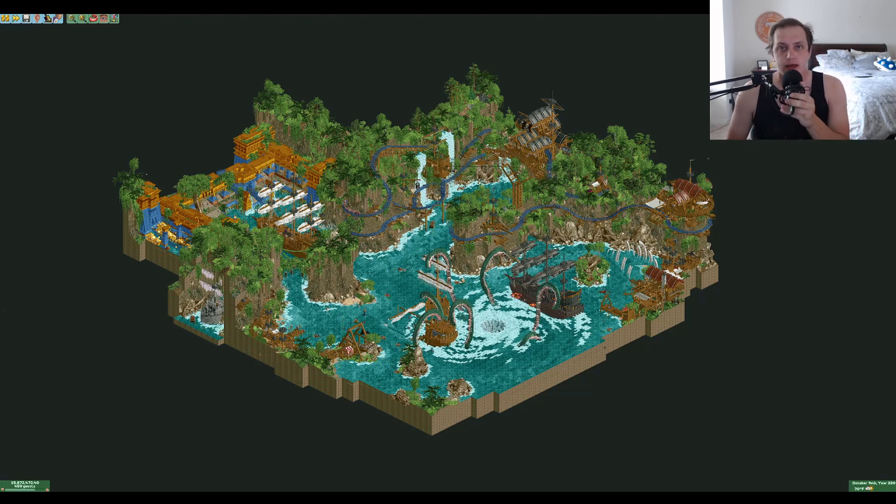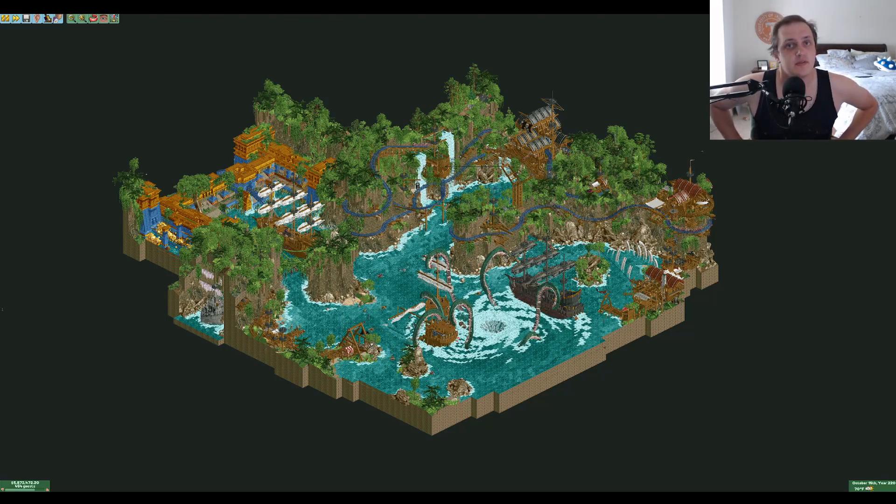All right, hello everybody, and welcome back to Maverick's Head to Head 9 reviews. We are starting off with the first match of round two. For those unfamiliar, Head to Head 9 is a contest held on NewElement, NEDesigns.com, where we take six teams, pit them head to head in a round robin format, two parks face off, and the community votes throughout a seven-week season and into playoffs to decide a champion. This is match one of round two, where we have the Adventurers Club going up against the Manual Laborers.